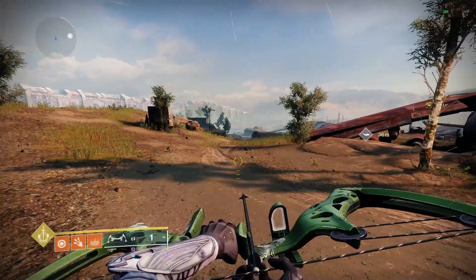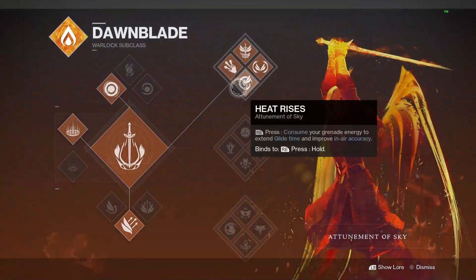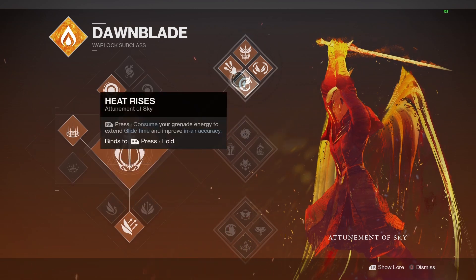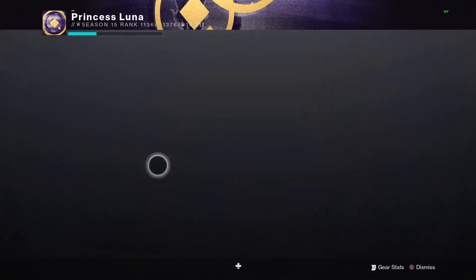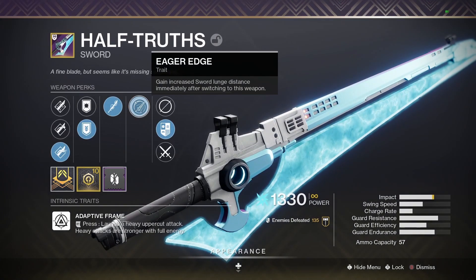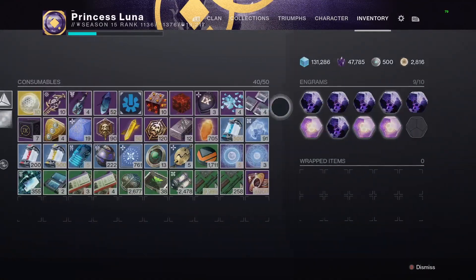For Warlock, there are a couple of things you're going to want to set up. You want to be on top tree Dawn Blade — you can do this with Well, but I'm just going to show you guys the easiest method. You also want to have your Eager Edge sword. Eager Edge is going to be in the fourth slot of a sword — get it on either of the new swords.